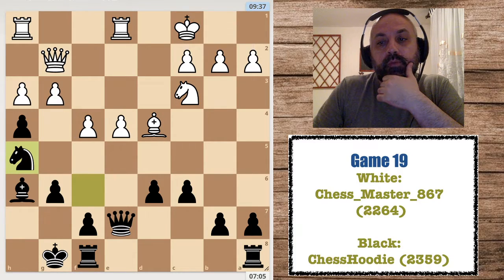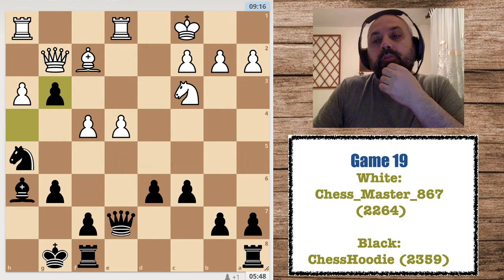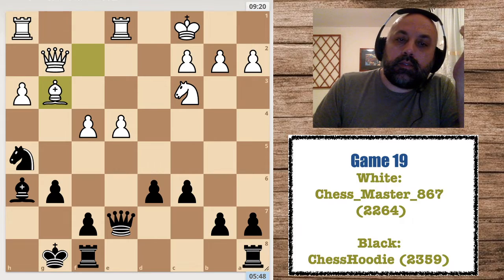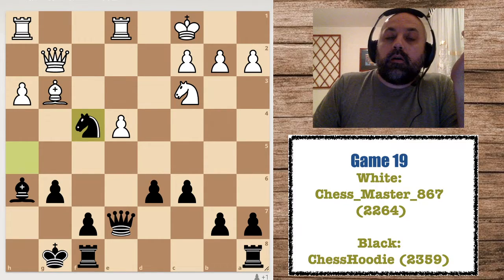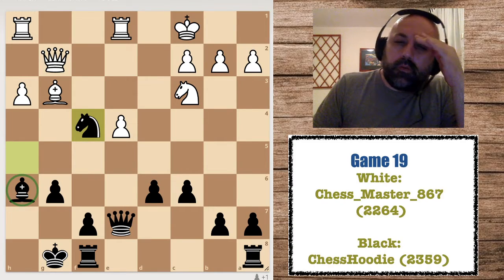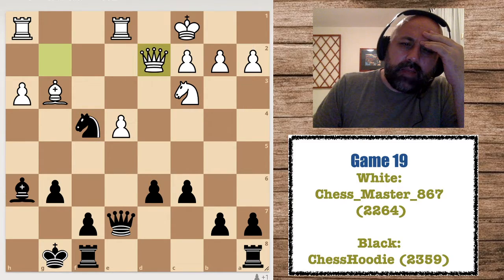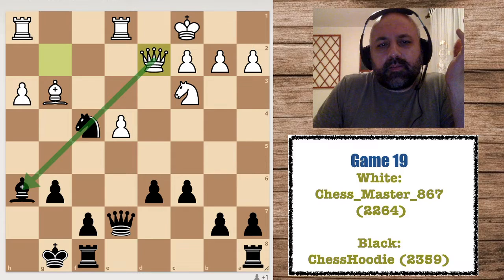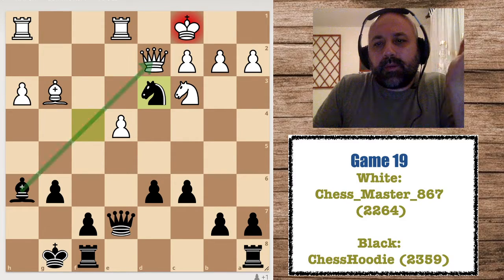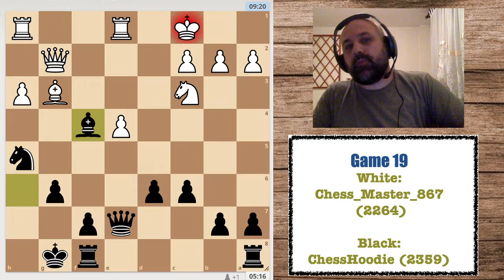He played Bf2, but after the exchange this pawn drops — Bg3. I wanted to take with the knight, the preferable way to preserve the strong bishop, but I saw Qd2 and thought the pin was unpleasant. Not in form today — I didn't see the simple Nd3 winning the queen, and because of that miss I took in the undesirable way with the bishop.